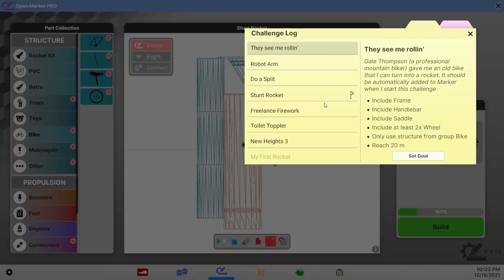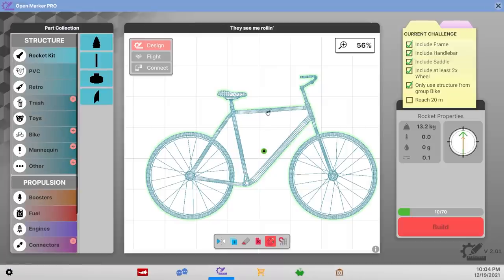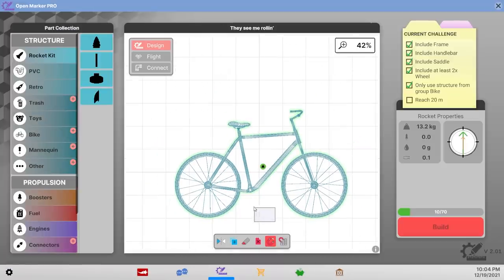The other challenge, which shouldn't be too bad, is to make a rocket out of a bike — including frame, handlebar, and saddle. I think it actually pretty much built it for me. All I need to do is launch this bike 20 meters into the air. That's gonna be stupidly easy.